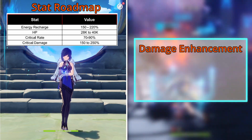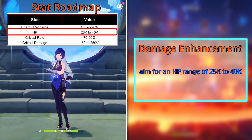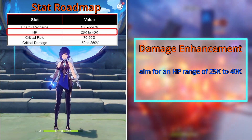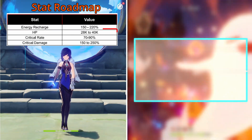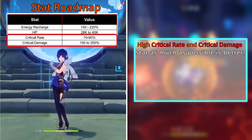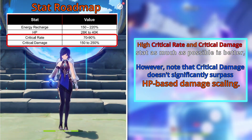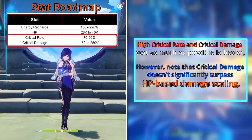To enhance Yelan's elemental skill, burst, and bar breakthrough damage, aim for an HP range of 25k to 40k. Generally, raising your critical rate and critical damage stat as much as possible is better. However, note that critical damage doesn't significantly surpass HP-based damage scaling.